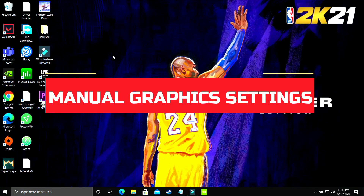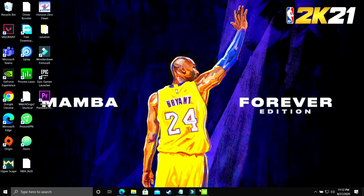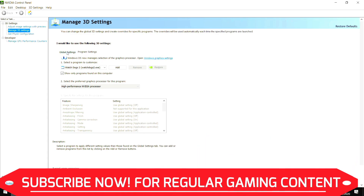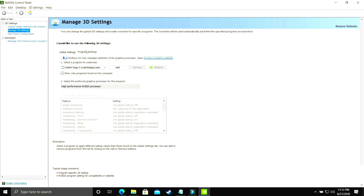This step is specifically for users who cannot change graphics settings in Windows 10, such as those on an earlier version or Windows 7. Right-click on your desktop and go to NVIDIA Control Panel. If you have an AMD dedicated graphics card, go to AMD settings instead. I'll be showing for NVIDIA users only — make sure you are in program settings, not global settings, as those are two different things. I've made a separate video for best global settings which I'll link in the description.